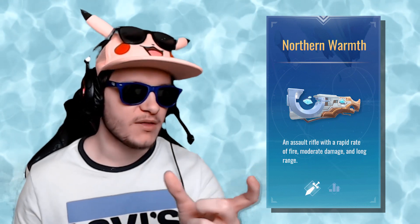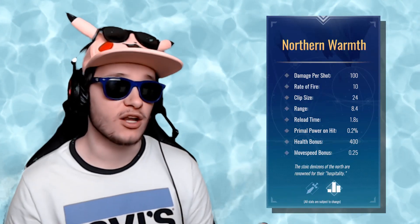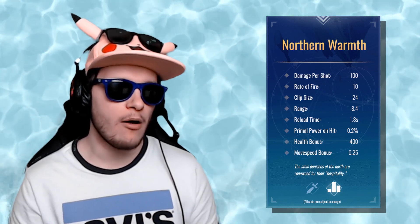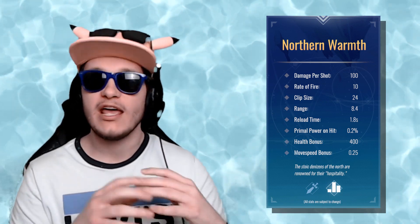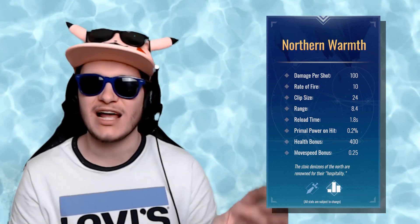Seems pretty standard, but if we flip the card here we get a lot more extra information. These are the basic statistics for your weapons: damage per shot, rate of fire, clip size, range, reload time, primal power on hit, health bonus, and move speed bonus. These are all the stats coming into account for this specific weapon type. It might also diverge from weapon to weapon — if we have a flamethrower, for example, a few of these stats won't be relevant — but this is the basic set of statistics you can expect throughout the entire game.